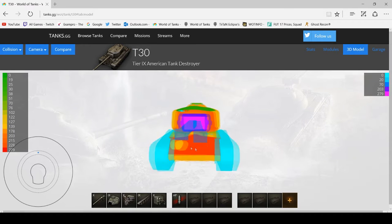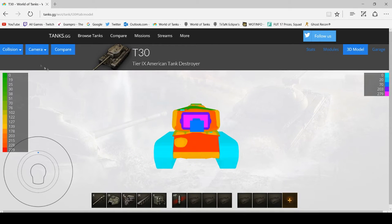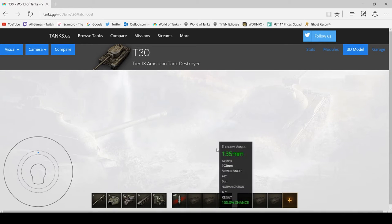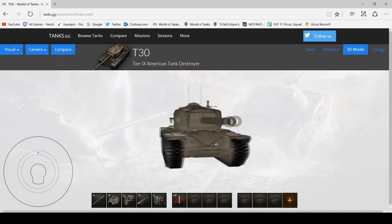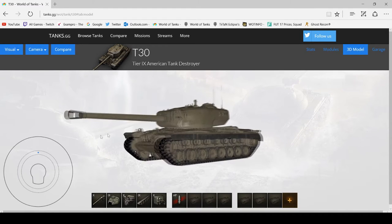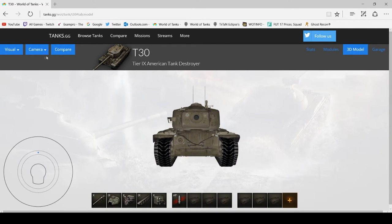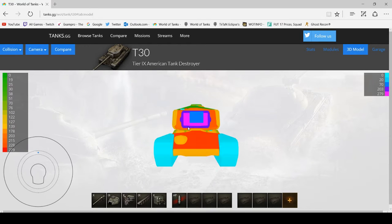We're going to go straight on to the model viewer. This is what the T30 looks like. We're going to try and cut to the visual model — sadly the visual model isn't actually turning up, so that's what it looks like. You can see the big 155mm main armament there, and then we're going to go on to the collision model.